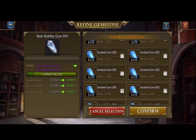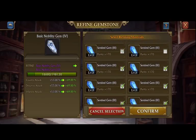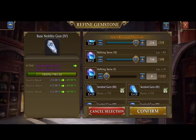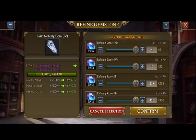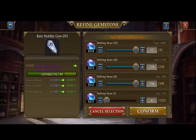I just want to see — it's 148,000 refining power to get up to that orange level, to get that 80% — so 79.5%, essentially 80% of the attack bonuses. I'm not quite able to make it there, and I think it would not be worth spending all my refining power on this one gemstone.